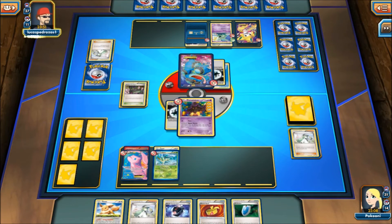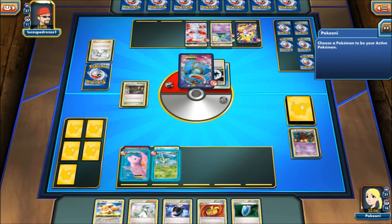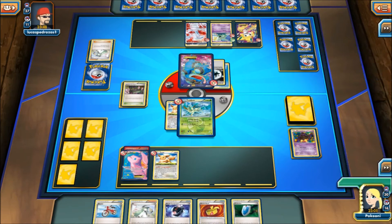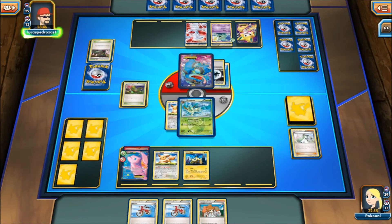Here we see an N. Alright, so we're getting rid of the Eevee. What is this card? A Reshiram — ooh. And like I said, now all I need is to attach energy to this Leafeon and I can actually knock out this Seismitoad. Please give me energy. I didn't get energy though — that's not good. Alright, we're just going to end my turn, kind of light on the energy there.